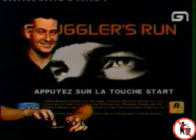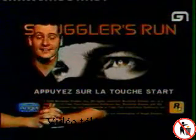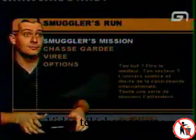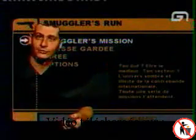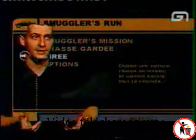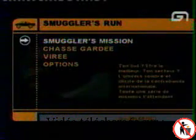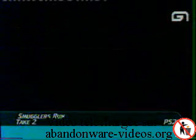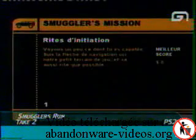Y'a jamais rien qui marche dans Level 1, je sais pas ce qu'il se passe. Donc c'est de la contrebande avec des véhicules genre Mad Max, des espèces de buggy. L'idée c'est qu'il y a plusieurs types de trucs : des missions, une succession de missions, 'chasse gardée' pour aller directement dans l'action, et 'virée' c'est juste une petite promenade. On va faire la Smuggler's Mission pour se familiariser avec le jeu et voir comment ça se passe.